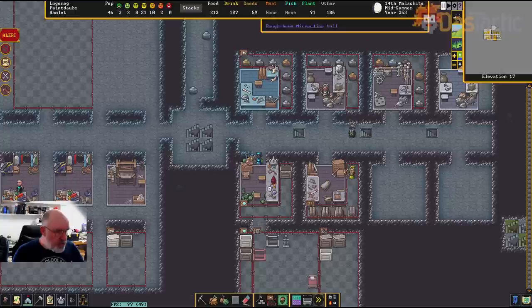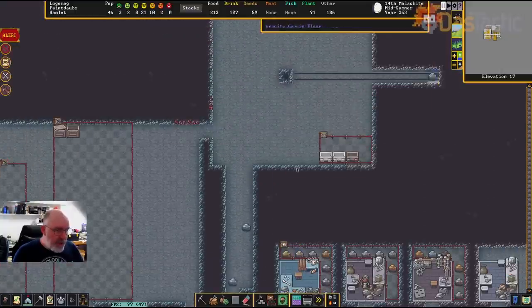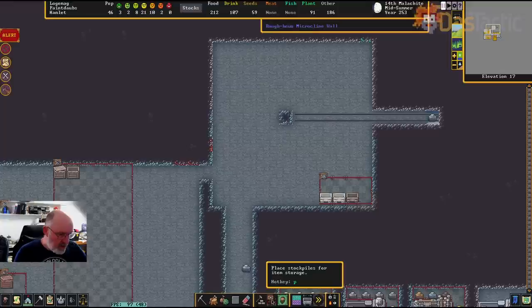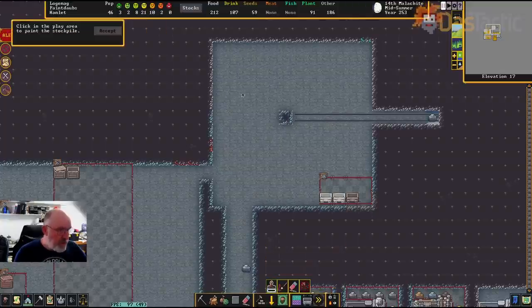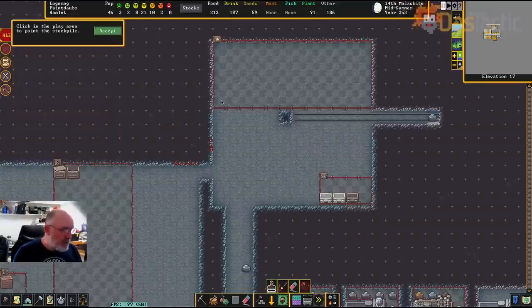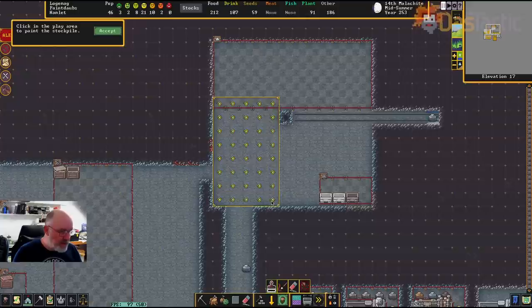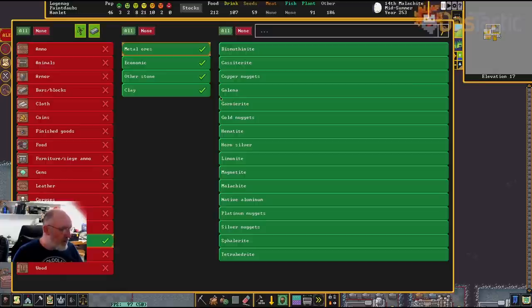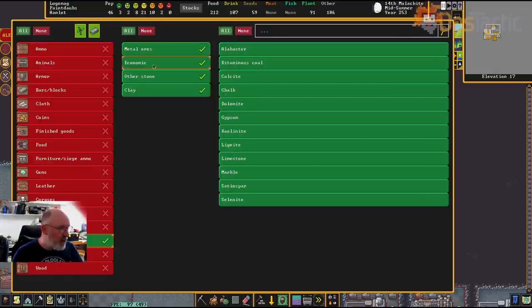Going back up to F3, I'll create a big stockpile for the goods that need to go down to the bottom layers. I'll create one that goes across the top — this will be a stone stockpile. I'll make it bigger and go to custom. Metal ores: yes. Economic: go none, but put on gypsum, so I'll allow gypsum to go back down as well.